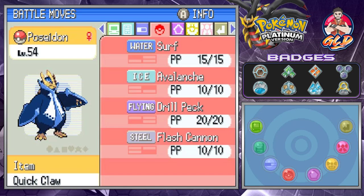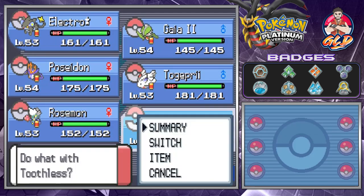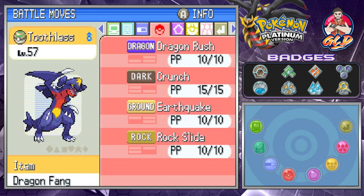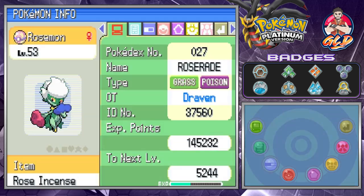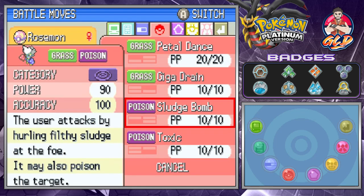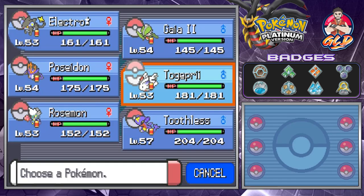I gave a few TMs to some of the Pokemon. Some much needed ones like Avalanche, Flash Cannon, and Toothless right here — I gave it Rock Slide because I have a feeling we're gonna have some Avian Pokemon around here. Rose Vaughn, I was gonna give it Poison Jab, but it's more of a special attacker so I gave it Sludge Bomb instead. And then Togepie.